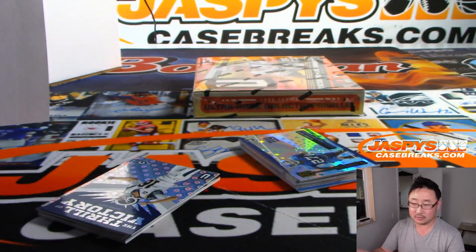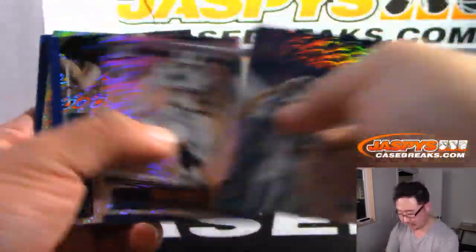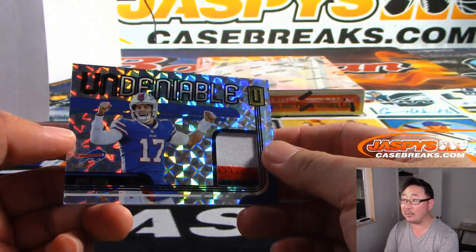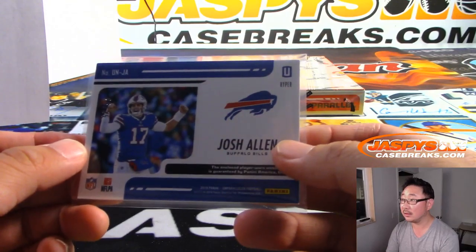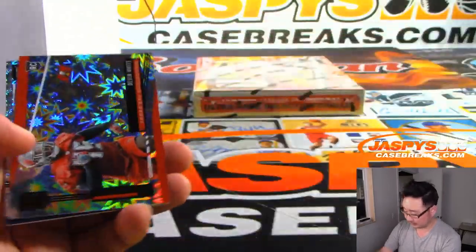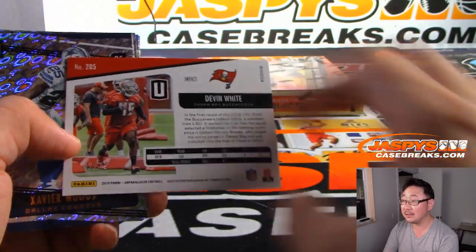Drew Sample — that's for David and the Bengals. There's undeniable Josh Allen. DeAndre Baker to 200. There's Devin White — Impact to 75.